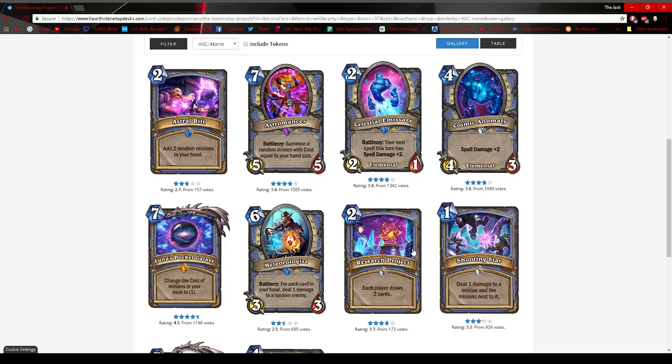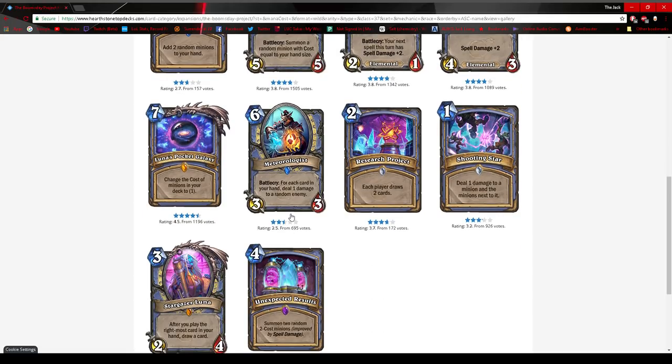Meteorologist: I don't think this card is very good. I don't think Astromancer and Meteorologist will see play. I don't think a hand-size Mage really works. Even if you play Meteorologist with five or six cards in hand and deal six random damage — that's like playing two Arcane Missiles with a 3-3 on board — I don't think it does consistent enough removal. It could hit face, so you're not even removing minions, and in a more controlling deck that doesn't serve the purpose.